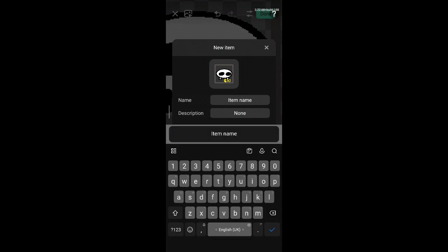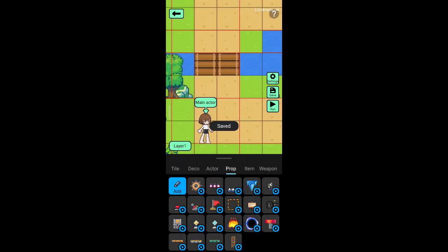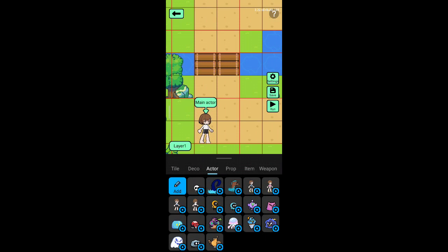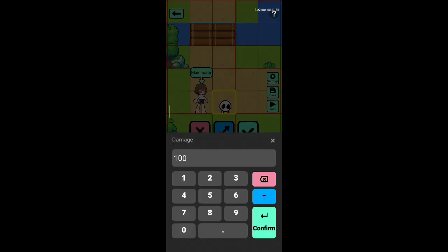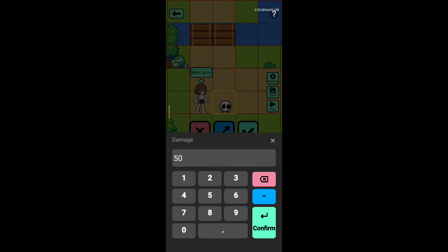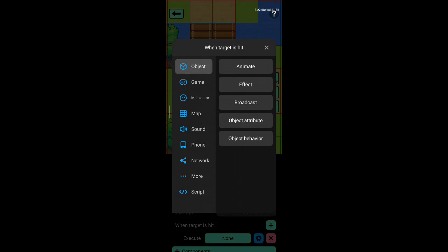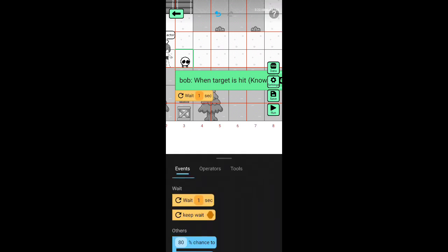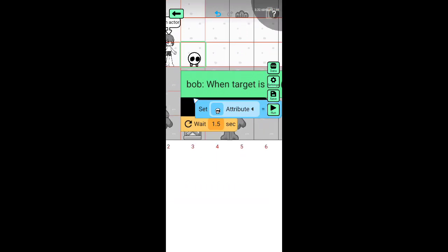Just add the item like this and put it — okay, like this. This is the unit. This is how you make a simple tower defense. I can show you how to make the expert one if this video gets 50 likes.